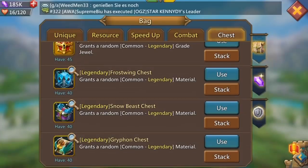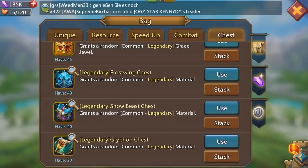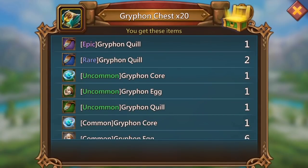Moving swiftly on to Griffin - I'm going to do this quickly because I don't really need this. Two commons. Of course guys it's the griffin core that you're looking for - the griffin jewel is no good, I don't want that. We do get an uncommon griffin core, so not too bad.